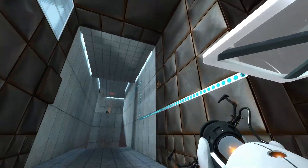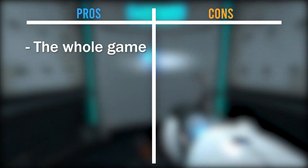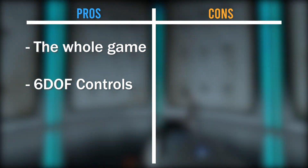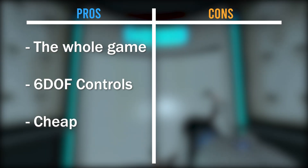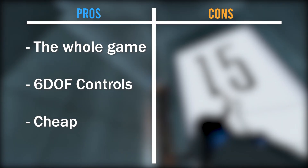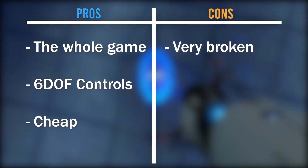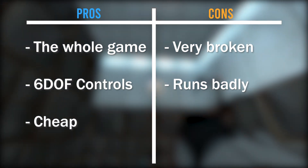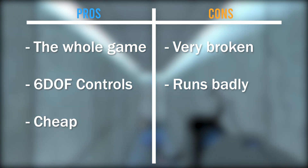Now let's go over some pros and cons of this method. A big pro is that this method gives you the entire game experience — it's not just a couple maps, it's the whole game in its entirety. Another pro is that GmodVR has six DOF motion controls, meaning you can physically hold the portal gun and move it around in 3D space. Also, you don't really need to spend a whole lot to get in on this method, since Gmod is only like 20 bucks. The cons however are quite severe. Despite being the whole game, it's very broken, and it'd require you to go through the whole game and do a lot of work to get it up to a fully playable level. It also runs pretty bad — I know I said in the last video that it ran at about 50 fps most of the time, but I could not have been more wrong. The game runs at like 30 fps and often dips far below that, sometimes into the single digits.